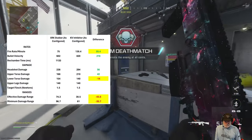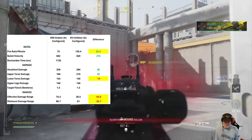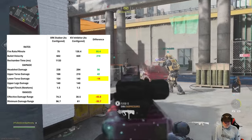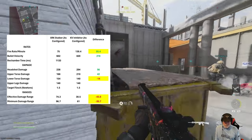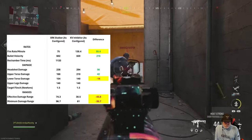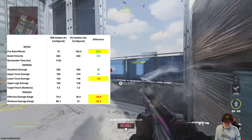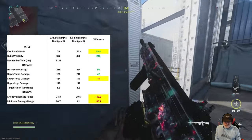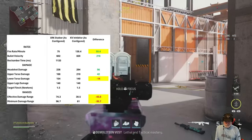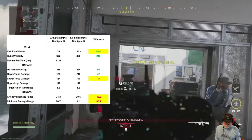The KV Inhibitor on a small map. When you compare it to the Stalker, green highlighted is good, red highlighted very bad. The fire rate is what it's all about, but the lower torso damage and the ranges are key to why I really don't feel like this is a classic sniper at all — and it's not. 43 meters effective damage range less, and the minimum damage range is 35 meters less. It's the lower torso damage that kind of kills it for me.